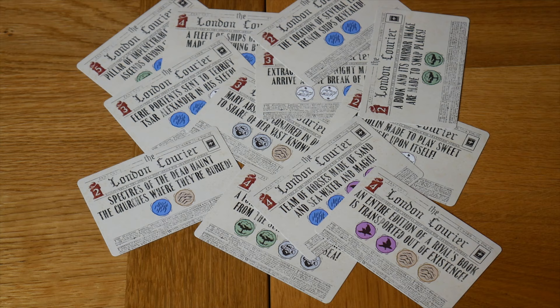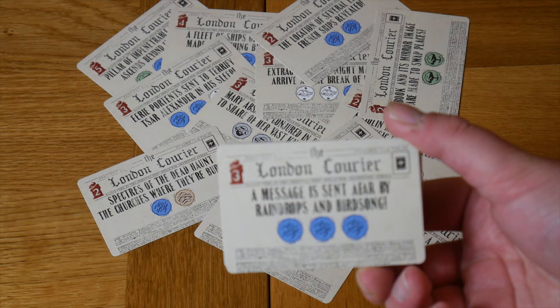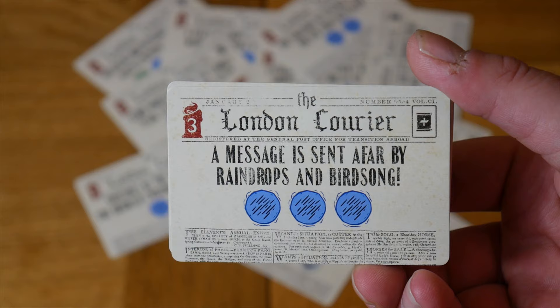Next up are the feats of magic. Completing these feats of magic is essential for growing your magicianship and lets you discover new spells at the same time. Growing your magicianship is vital in defeating the man with the thistledown hair. The magicianship value is shown in the top left corner of the cards and will be obtained once the feat of magic has been completed. In order to complete the feats, you must fulfil the elemental requirements shown on the card — in this case, three rain to gain three magicianship points.